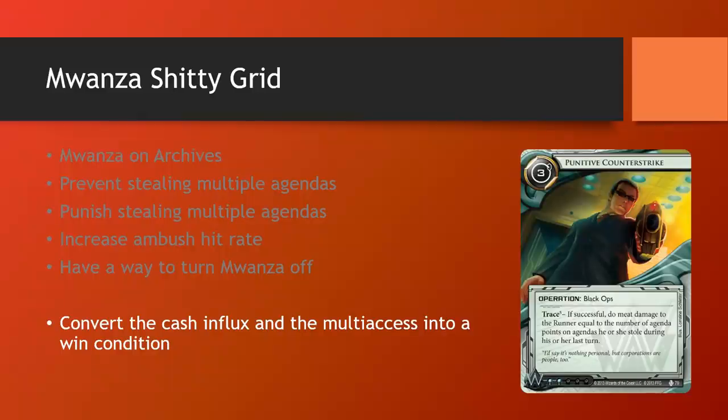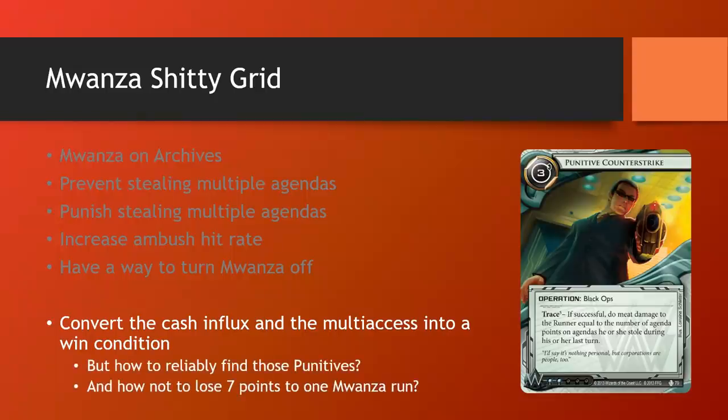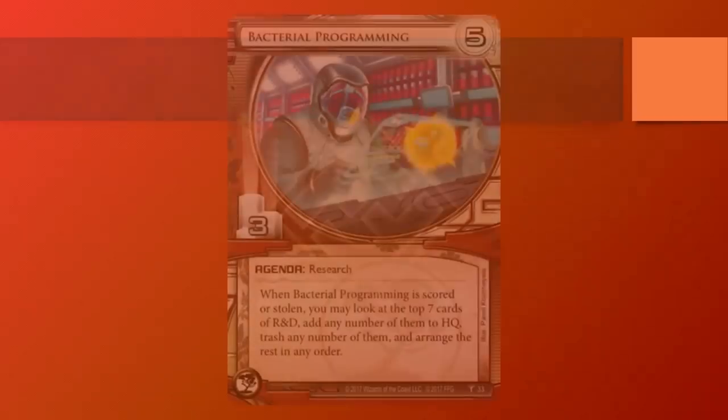What if I don't draw those Punitive Counterstrikes? Then I can't win off my alternate win condition. And worse, what happens if the runner steals a bunch of points off a single Mwanza run? Being able to turn off Mwanza is nice, but you can't do that during a paid ability window — you need a click during your turn, and sometimes you just won't draw multiple upgrades. So how do you mitigate all these problems? Enter Bacterial Programming.